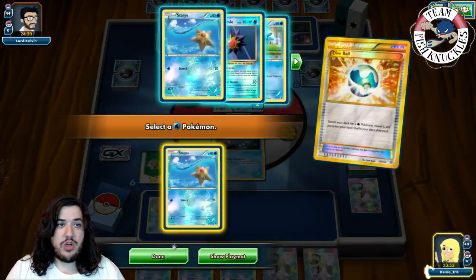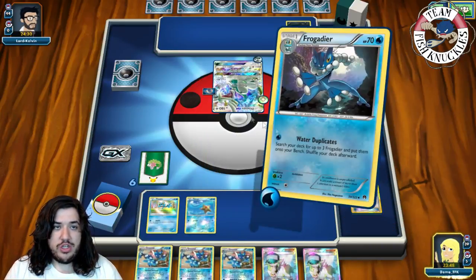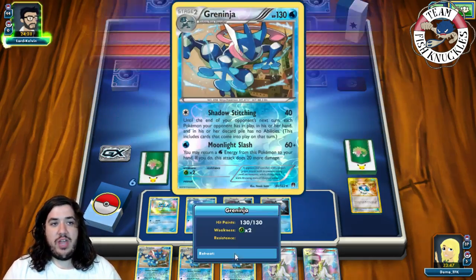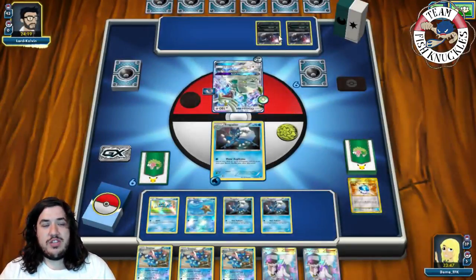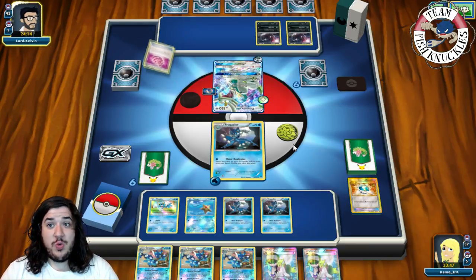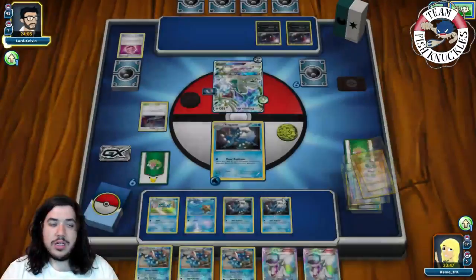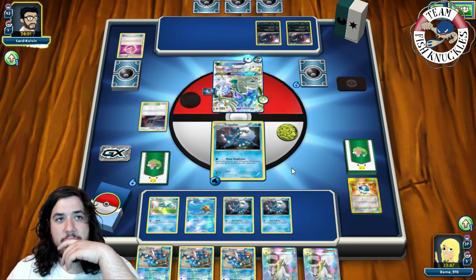We Dive Ball and grab Staryu, put it down, then Water Duplicate to get Frogadiers out — though one Frogadier is prized so we only get two. Next turn we have double Greninja. We can go for Shadow Stitching. Another Zorua hits the field. He plays Poké Puff and will see three Greninjas and two Trainer-Ns in our hand. As long as he has energy he can go for some kind of attack. We see an Alolan Muk coming online.